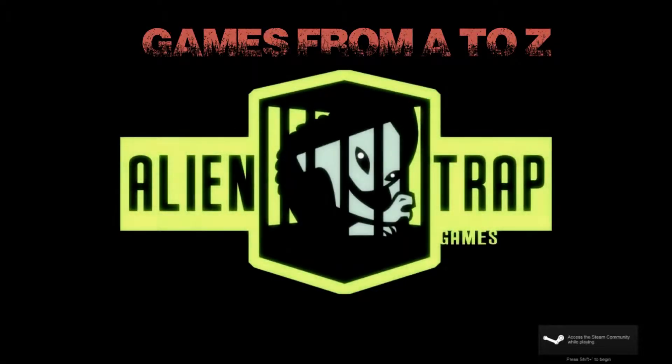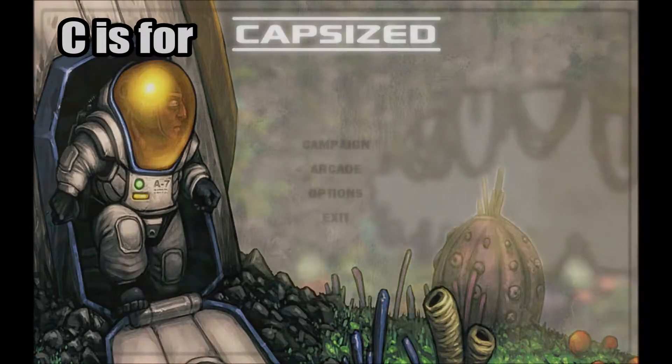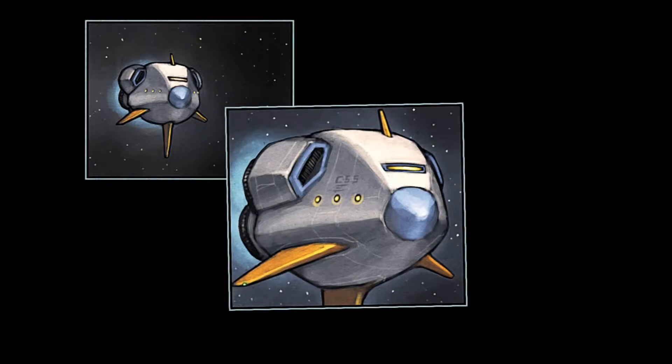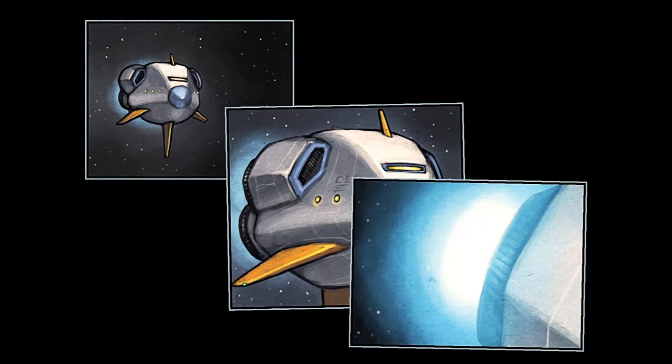Welcome back everybody to the next installment of Games from A to Z. This time we are playing C is for Capsized. It is a game by Alien Trap, and I picked it up on Steam. It's got an 80 Metacritic review, it's in the genres of action indie, and I had a fun time playing it. It's a pretty great little game, and I'm going to let you enjoy the introduction.